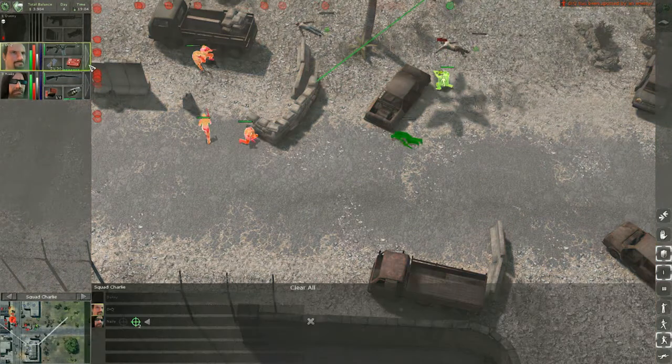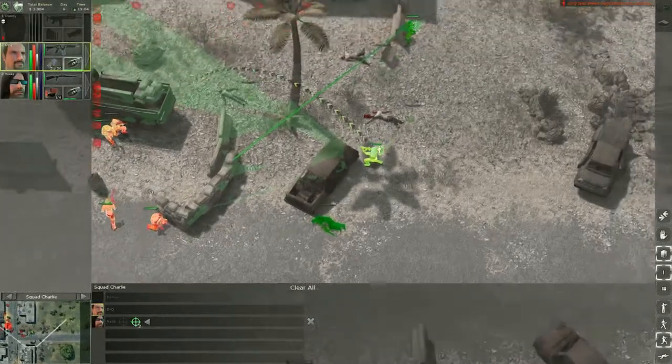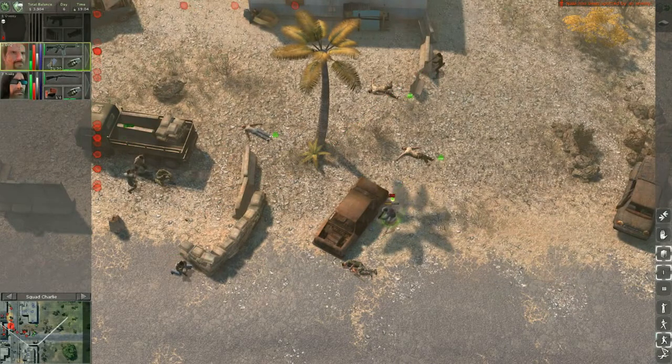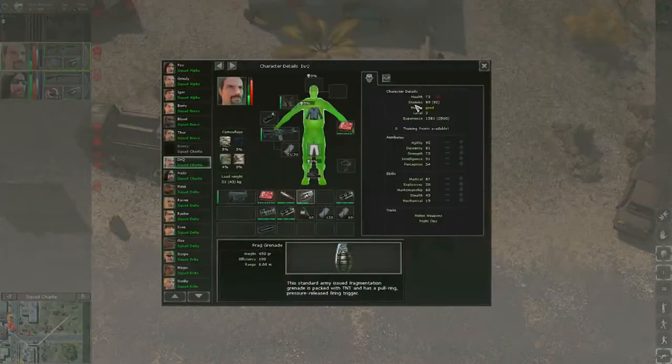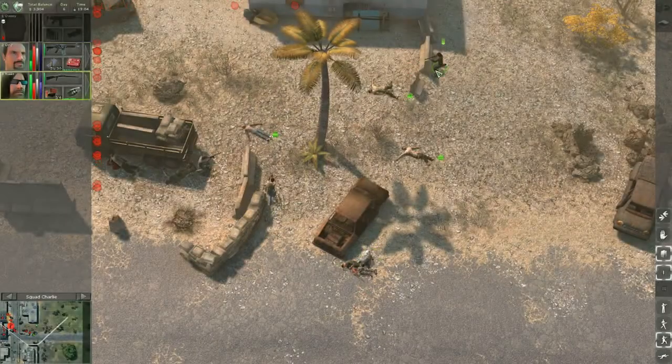That seems to be a good situation to use a grenade — with so many enemies so close together, the chances are almost perfect for a definite hit or two. Let's see if we can heal Danny now; time is running out for him. To give some backup, we order Nails to provide suppression fire.